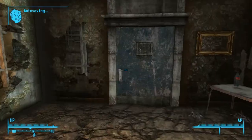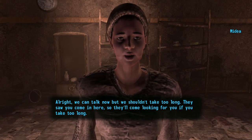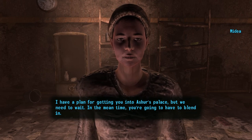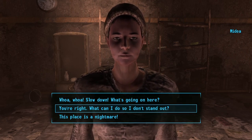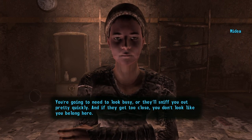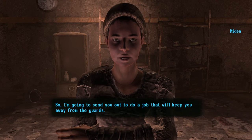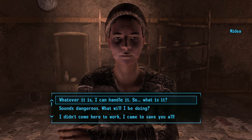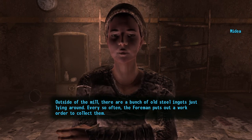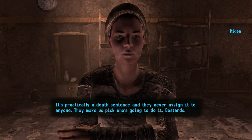Medea explains: 'Good, just in time. We shouldn't take too long — they saw you come in here. I have a plan for getting you into Asher's palace, but we need to wait. In the meantime, you're going to have to blend in. The guards don't take kindly to workers just standing around — you need to look busy. Outside the mill are old steel ingots. Every so often the foreman puts out a work order to collect them. It's practically a death sentence and they never assign it — they make us pick who goes.'